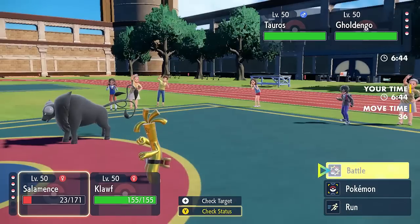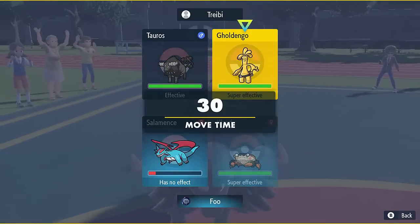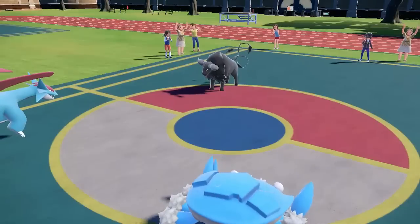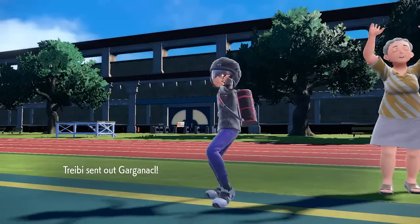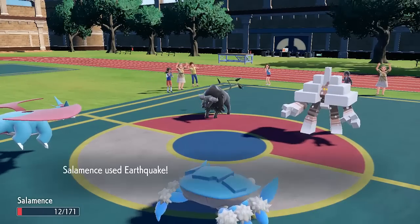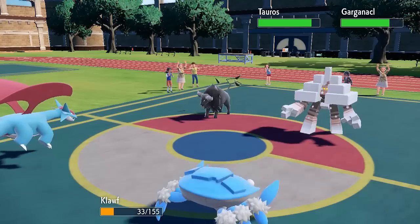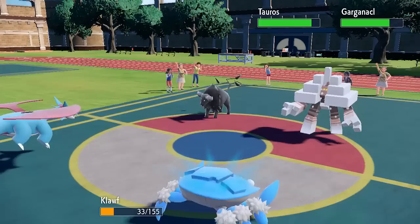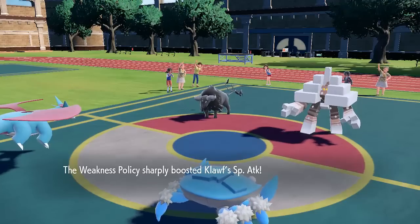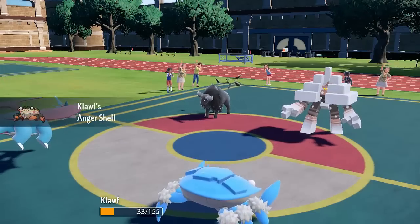Now I really need to get Klorf activated. If I can activate the Weakness Policy, I think I should be able to take out Goldengo. So I go for the Earthquake. The opponent actually switches Goldengo out, but they have Garganacl in the back and that still takes super effective damage. The Aqua Jet comes out from Tauros but doesn't take Salamence out. We get the Earthquake off and it actually crits Klorf - but that's a good thing, because it makes sure I go into Anger Shell range. Without that crit, because of the attack drop, I might not have got there.